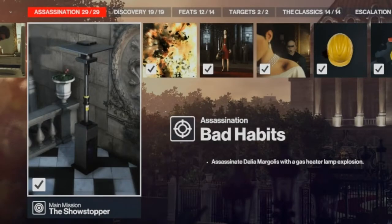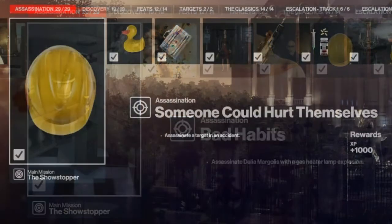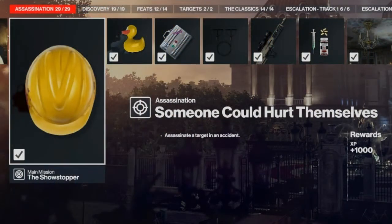Today we are in Paris and we will be taking care of the Bad Habits challenge, which entails killing Dahlia Margolis with a heater lamp explosion. This is classed as an accident kill, and we will also get ourselves the Someone Could Hurt Themselves challenge.